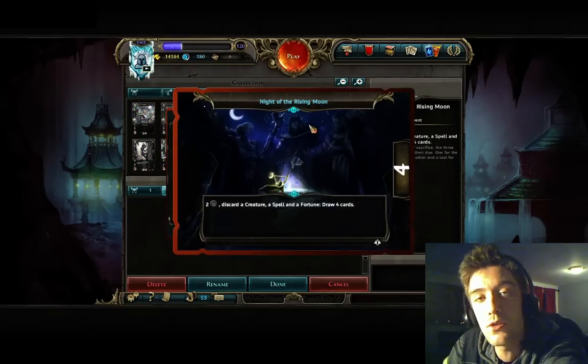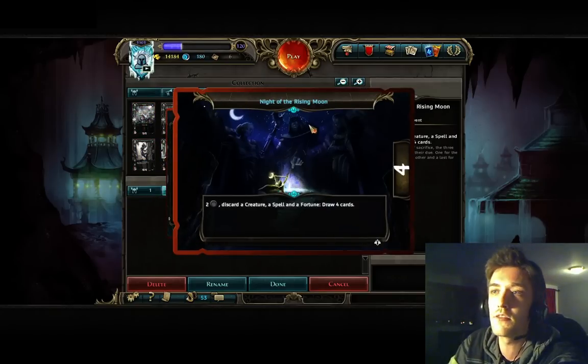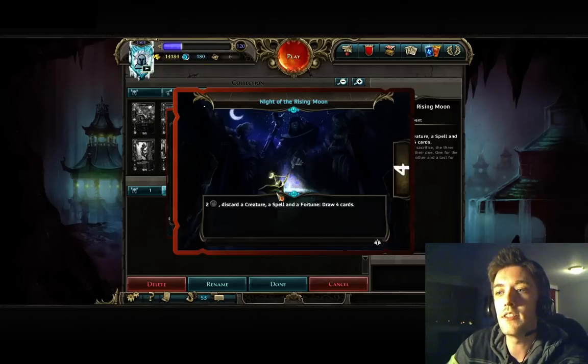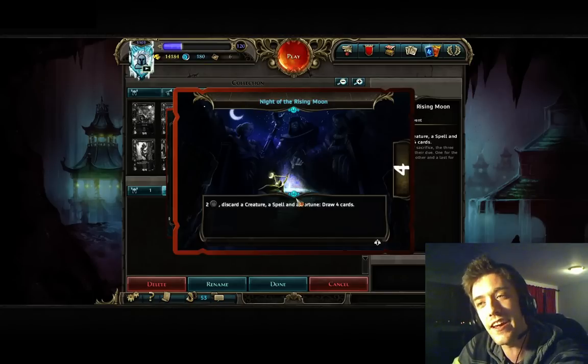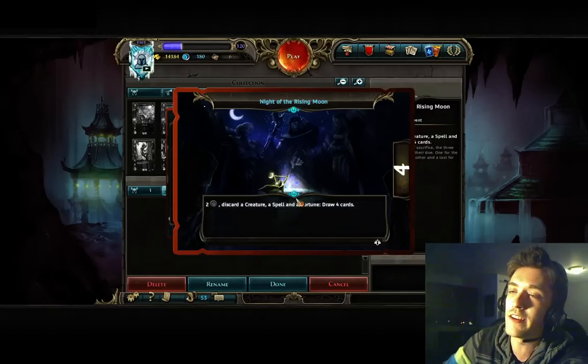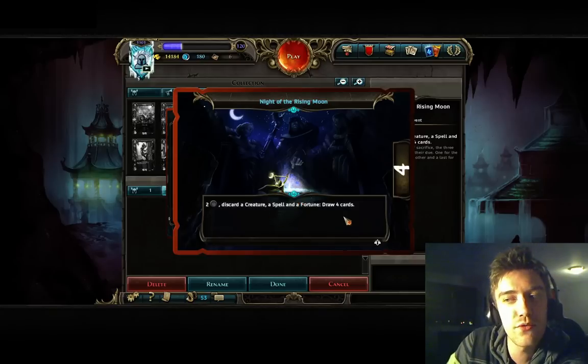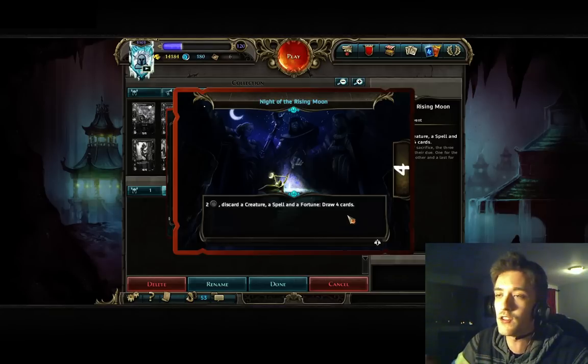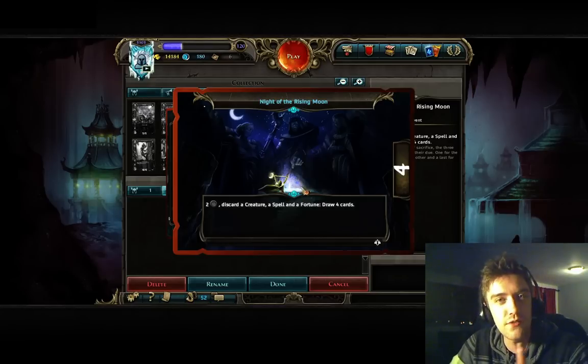We're also going to use Night of the Rising Moon in this hybrid deck. It's a really great event because it helps you remove the cards you don't need out of your deck and draw whatever you really need. It's a great recycle — 3 for 1, costs 4. You basically get a card draw, and if you level up at the beginning it's really awesome. Really a one-sided event as well.